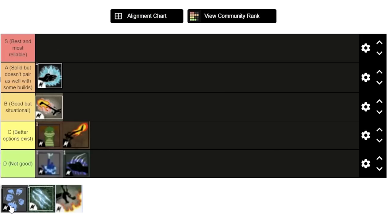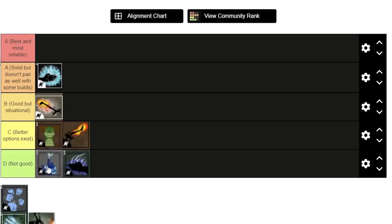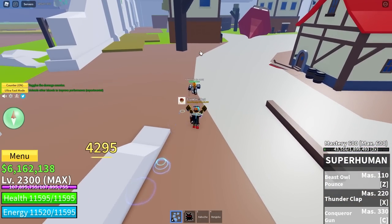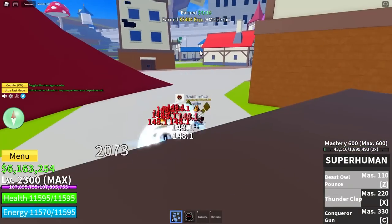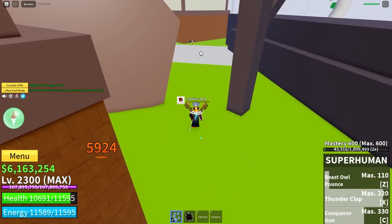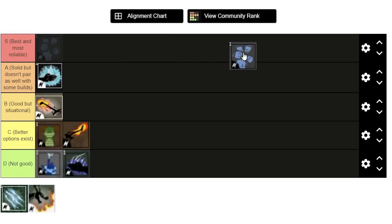Next we've got Superhuman, one of my personal favourites. This is the upgrade to basically those four fighting styles because you need to max all four of them just to get this. Superhuman has great combo potential but it's pretty garbage for farming — unless you've got Buddha and you're just using it for the clicks, since it has the fastest clicks. For PvP though, it's really good. It's got some pretty simple combos and works well with quite a lot of things. I'll put it just above Sharkman Karate.